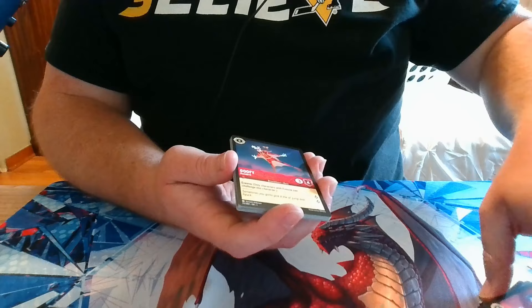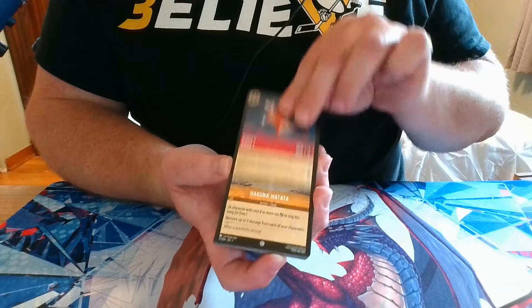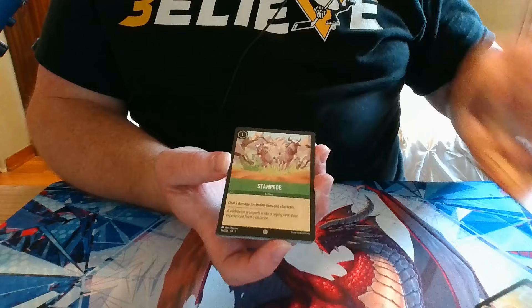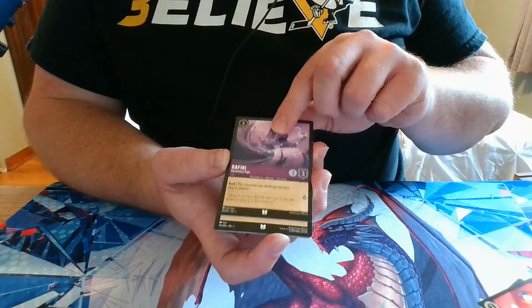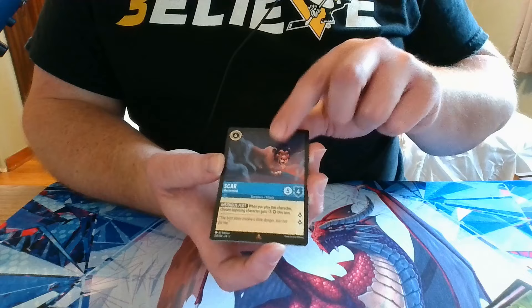Pack 4: we have Goofy, Hakuna Matata, Magic Broom, Stampede, Flounder, Break, Donald Duck, Rafiki, Dr. Facilier's Cards, a Rare Scar, a Super Rare Mulan, and a Foil Aurora.